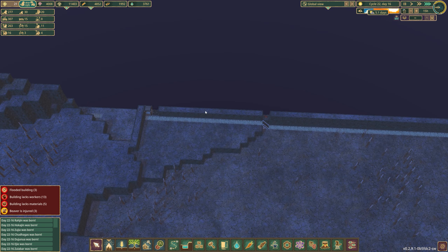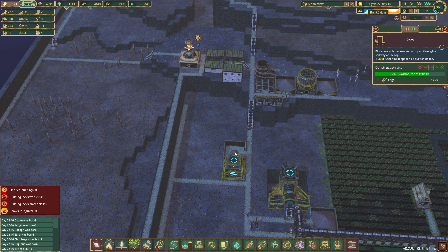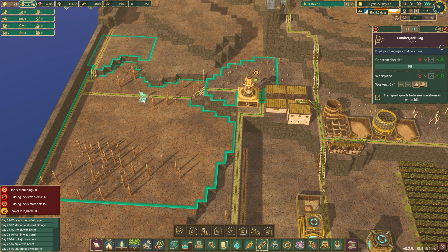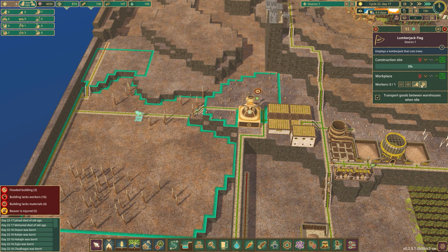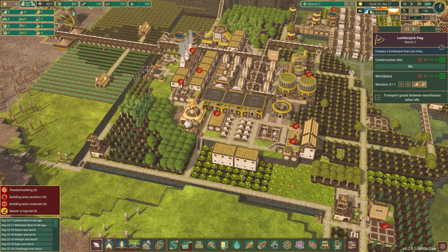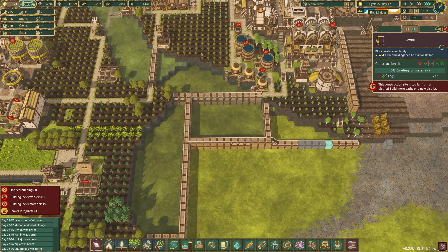Soon this area will be all nice and built up. If we do need to send some logs — no, we can do something smarter. Let's be smart with our resources — we'll build this lumberjack, come in, and put a cut order on all the trees in this area. Prior priority. Water a little low — oh, that's a bridge too far for everybody.